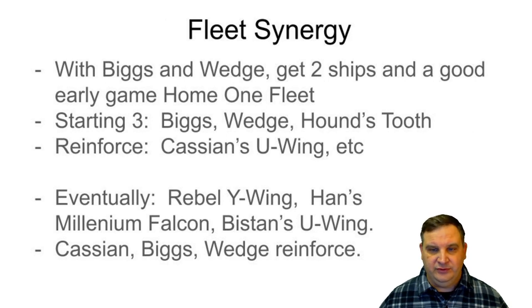That gives you fleet synergy with the whole team — with Biggs and Wedge that's also two ships for a Home One fleet early. You could start with Biggs, Wedge, and Hound's Tooth as your first three and use Cassian's U-Wing as a reinforcement. Eventually for your Rebel fleet you want to get the Rebel Y-Wing, pick up Han Solo's Millennium Falcon as one of your initial three, and Bistan's U-Wing is usually considered one of the best starting ships for the Rebel fleet. Then you still have Cassian, Biggs, and Wedge to pull in as reinforcements. Building that early fleet won't hinder your long-term Rebel fleet goals.